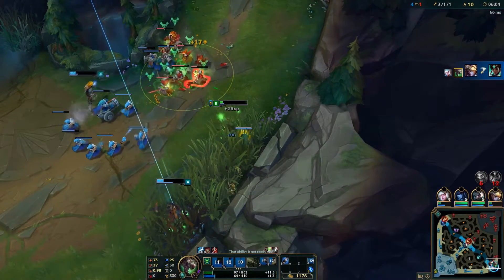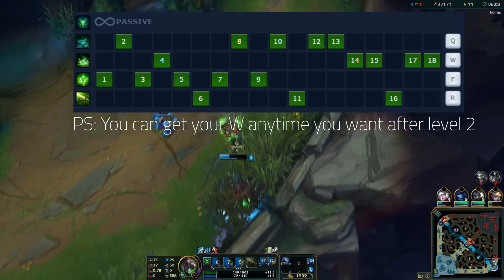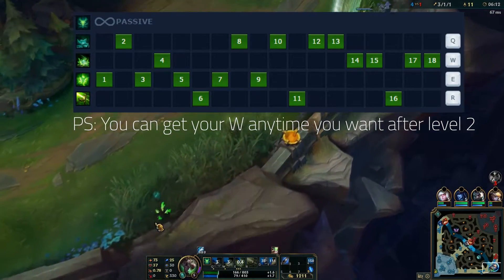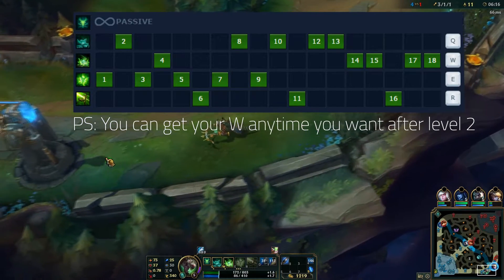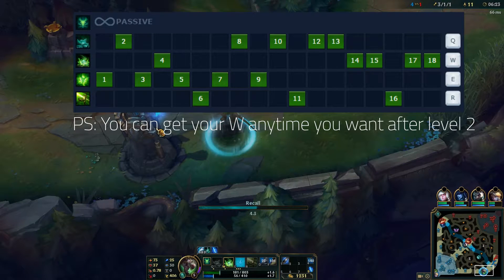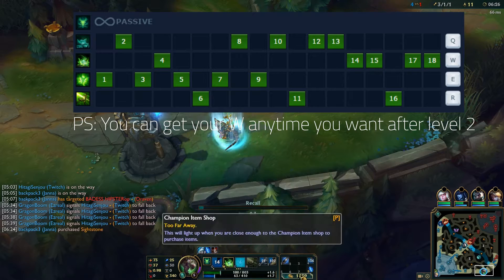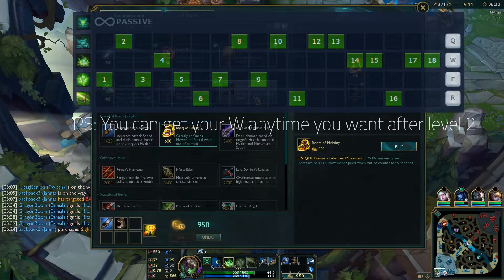For the skill build, I like to get E at level 1, and at level 2 you want to get your Q so you can easily gank any lane because that element of surprise with invisibility is a great ganking maneuver — if there are no pink wards. After that get a level in W, then max out E first, then max Q. Get your ultimate at 6, 11, and 16 as usual.